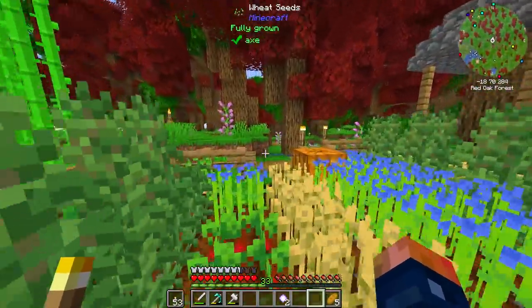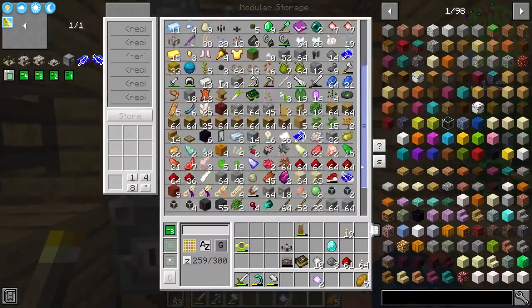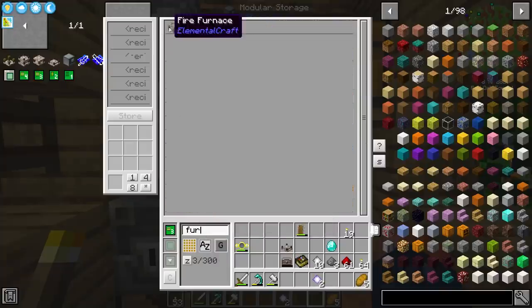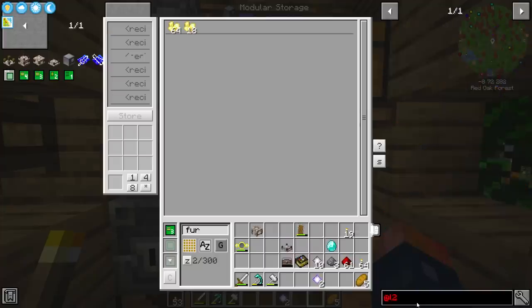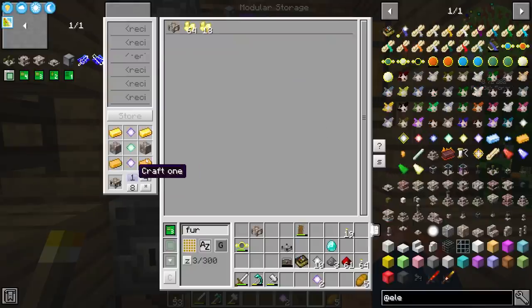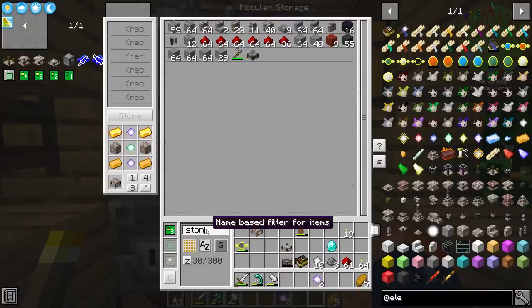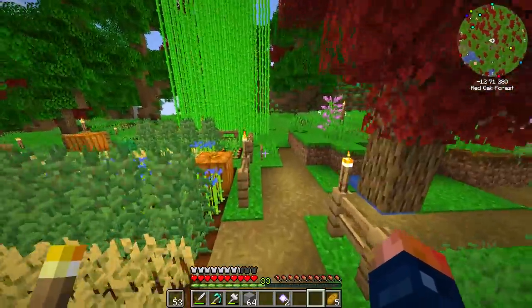I'm also going to grab some of my other stuff laying around, like my furnace. So I'm going to need my furnace and then I'm also going to need to craft my ore purifier. I think we have just about everything — ore purifier requires a fire furnace. Am I missing blocks? White rock — I must be missing white rock. So I'm going to make a little bit of white rock and then see if that'll craft. I'm pretty sure I have all the other components.